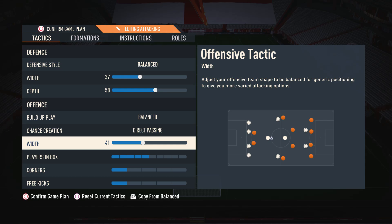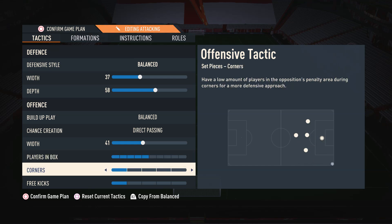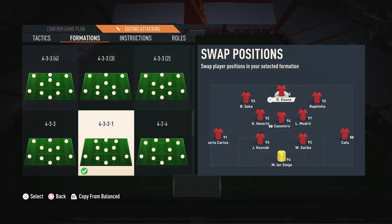For attacking width I would suggest anywhere between 35 and 50, but I go for 41. I don't want my attack to be super wide as it feels like a 4-3-3, but I also don't want it too narrow so attackers are sat on top of each other. For players in box I have this on 5 — right in the middle — so we get a few players into the box to score but don't overcommit and leave ourselves open to counterattacks. For corners and free kicks I have these both on 1, as there's a set piece routine I use that requires this.